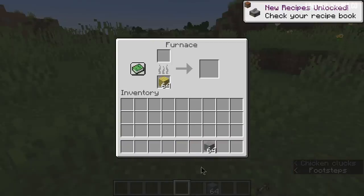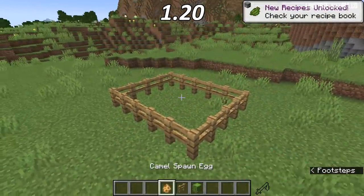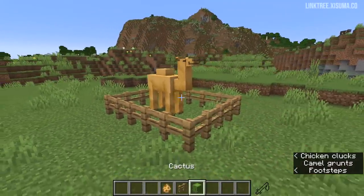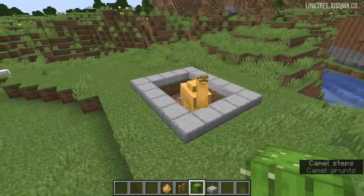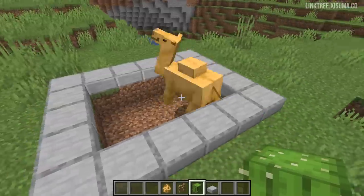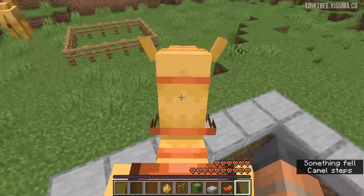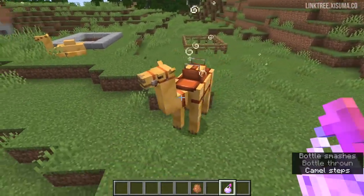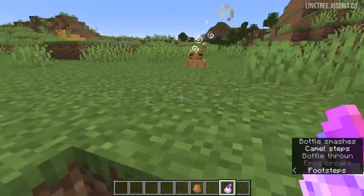Along with this, bamboo mosaic can now be used as fuel — probably just a small oversight. When it comes to camels, they can go straight over a one-and-a-half block tall obstacle, and they should now be able to pathfind over these too. However, it doesn't work in scenarios where the obstacle is one and a half blocks tall but takes up two blocks. Also, a bug fix: the slow falling potion effect was causing the camel's leg animation to slow down, and this apparently affected frogs too.